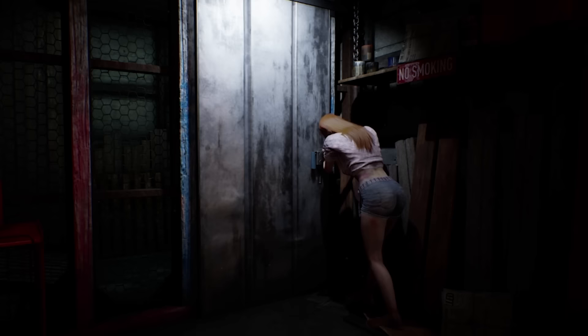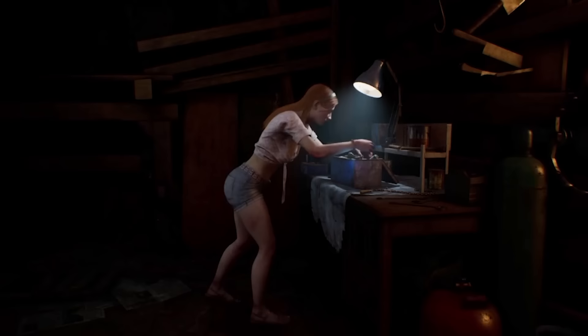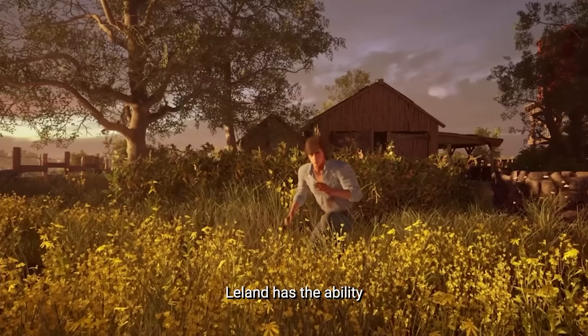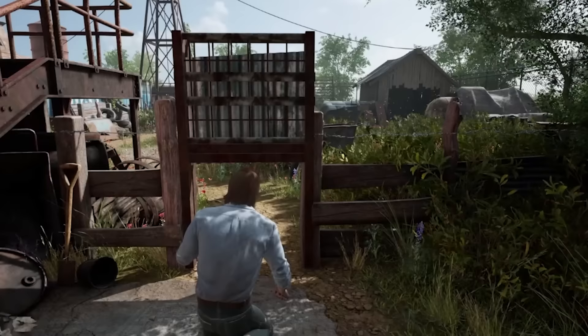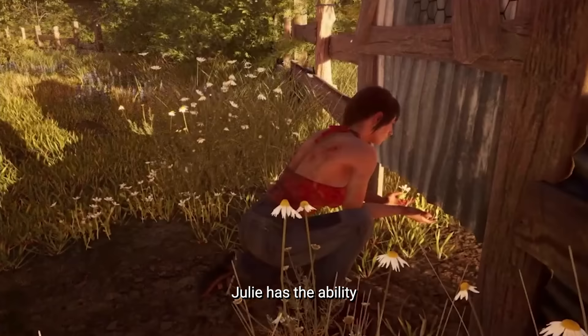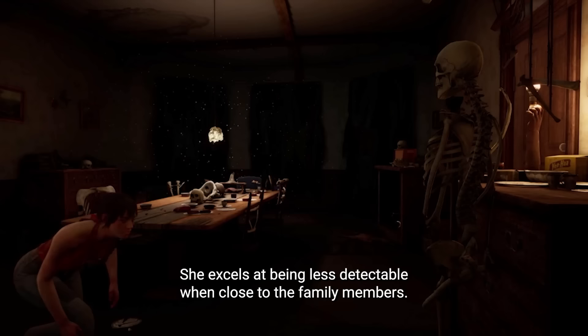Connie has the ability to instantly lockpick doors, with the downside of completely draining her stamina for a short period of time — she excels at breaking through barriers that would typically slow down other victims. Leland has the ability to tackle family members to the ground, allowing him to turn the most dire situations into ones where he has a chance to escape. Julie has the ability to perform actions quietly and use stamina more effectively over a short period of time, excelling at being less detectable when close to family members.